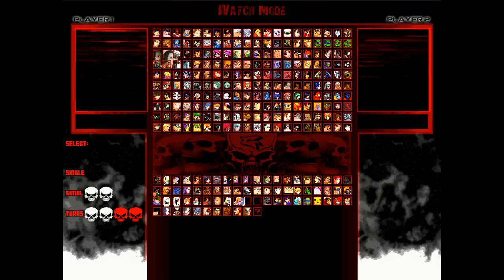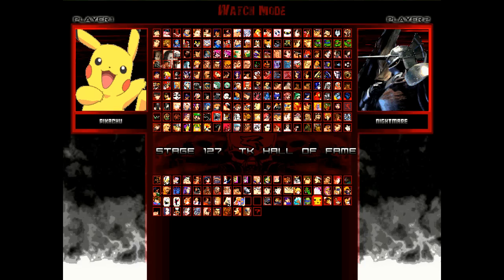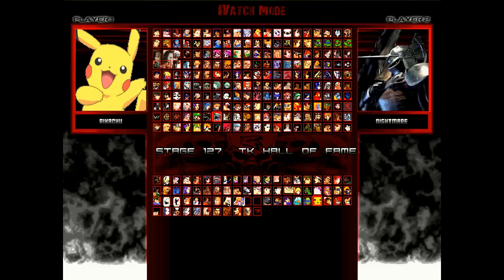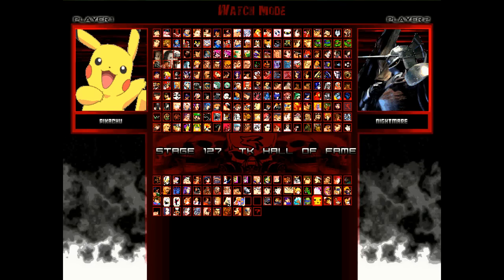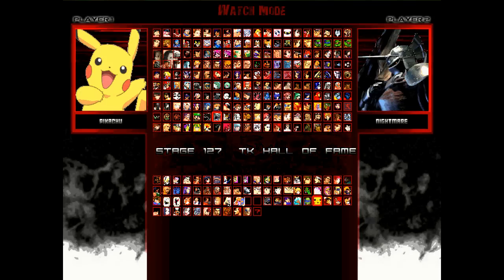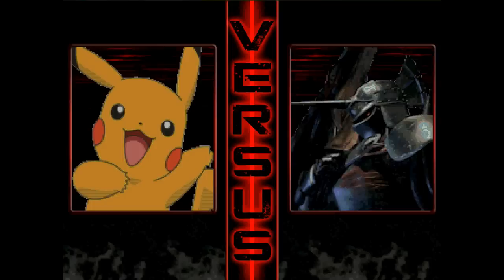Be sure to stay tuned — Part 2 will be coming your way rather shortly. Welcome back to Part 2 of Episode 80. Yeah, baby, here we go. Pikachu on his way to another victory, and this is the end of the line. If Nightmare cannot pull at least a one-round victory out of his ass here, he is gone — eliminated. This battle will be taking place on the TK Hall of Fame stage. Let's light this candle and see what shakes loose.